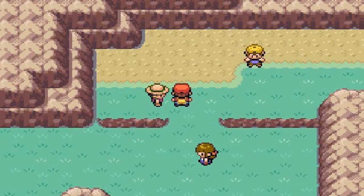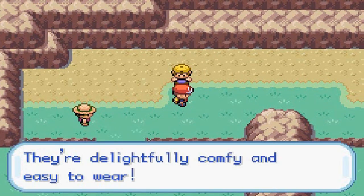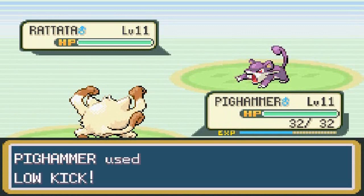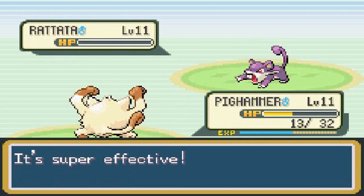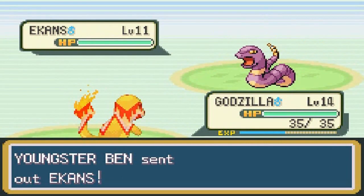Challenger number three is next, and I'm pretty sure he has a Rattata, so we're going with Mankey to spread the experience around. Youngster Ben wants to battle and comes out with his Rattata. Low Kick attack — super effective! He's got Quick Attack too. Mankey just killing it. He's coming out with Ekans next, so I'll switch to Charmander. Charmander couldn't beat Onix, and Ekans has Intimidate, so our attack is cut down a bit.